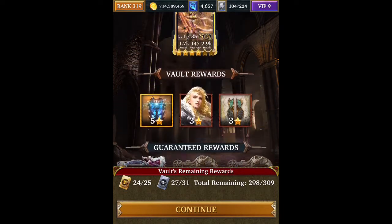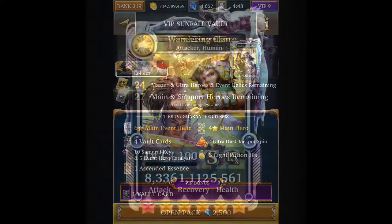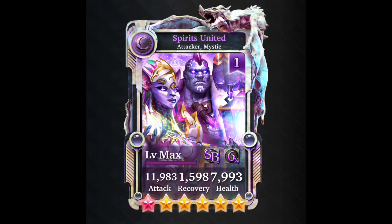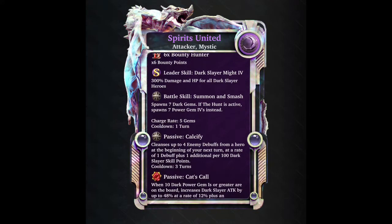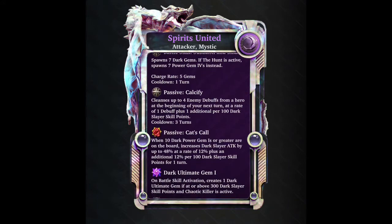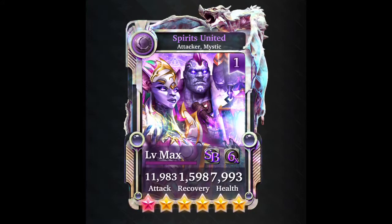That was my draw. Let's jump right into the deck and have a look at the ultimate form. This is Spirit United from a previous Dark Slayer event - it's a dark bounty card. It does spawn dark power gems but you have to have the Hunt active, and Hunt is actually provided courtesy of the ultra rare or the support card.